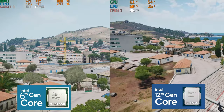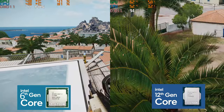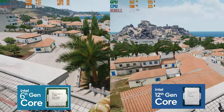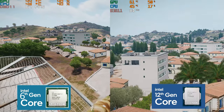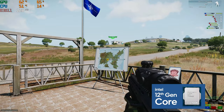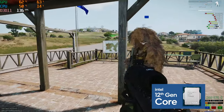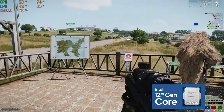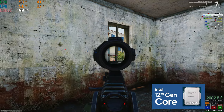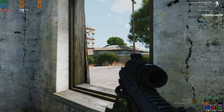You might remember from my 3070 Ti video there was a clip of me on Kavala Hospital. In this particular test I had a 25 to 30 FPS difference. And despite there being the same graphics card and the same DDR4 RAM, Arma is really loving this i7-12700K. In King of the Hill, where things get way more spicy, infantry combat gave me averages of 80 FPS compared to about 60 on the 6700K.